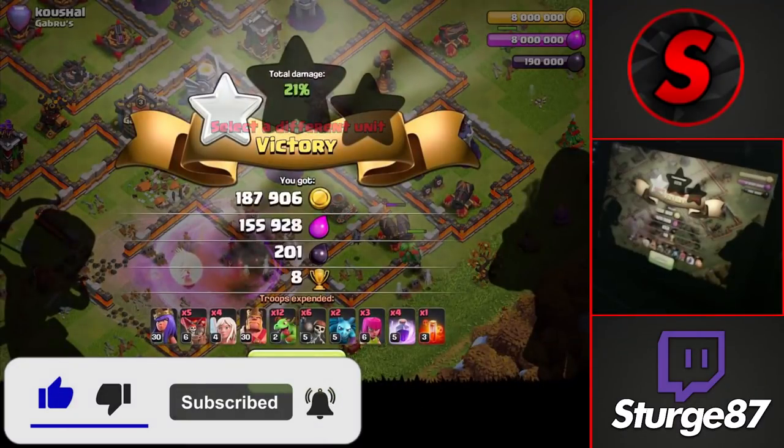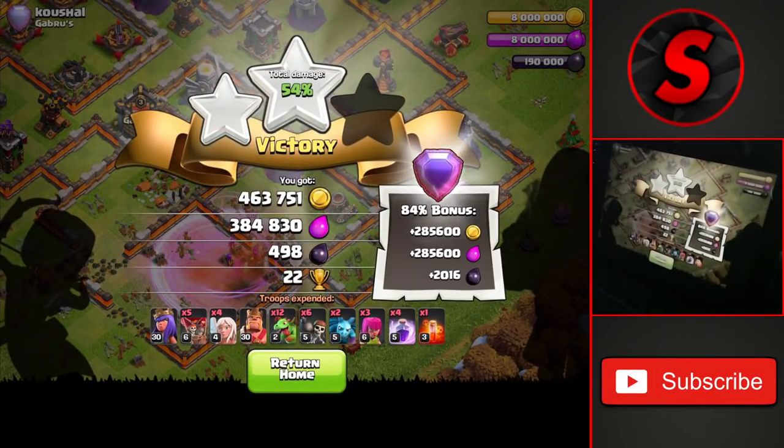Getting the 2-star — a very easy 2-star on the Town Hall 11 for 22 trophies.